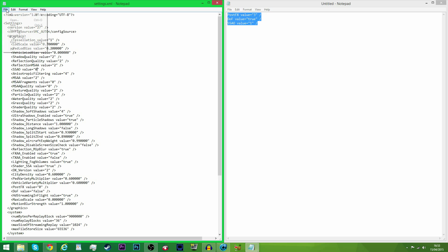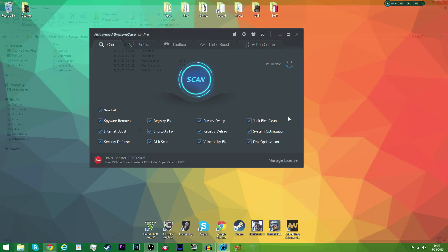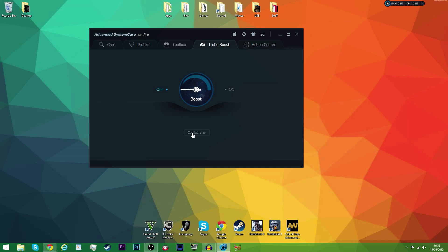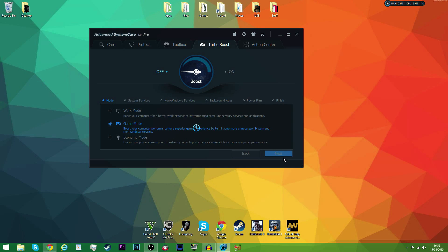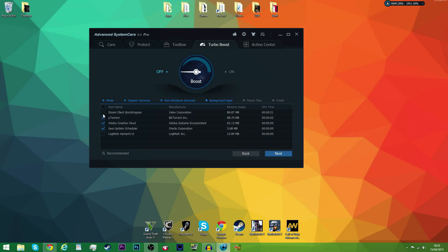Go ahead and click File then Save As. Then head to the link in the description to download a program called Advanced System Care. From here you can just run the tool — it's really easy to use software. You scan your whole system and it picks up any viruses, anything. You can also get a free end code off the internet. Then set up the turbo boost mode — this is the only game booster that I found that actually boosts your FPS.